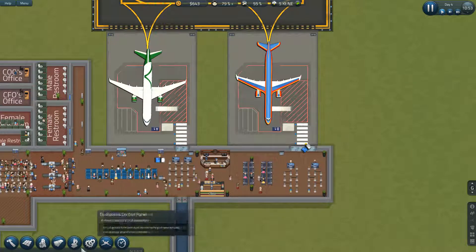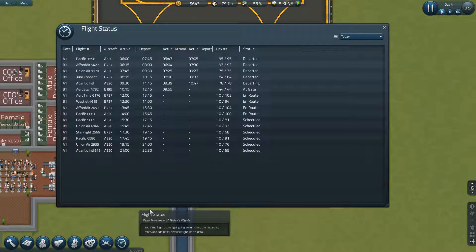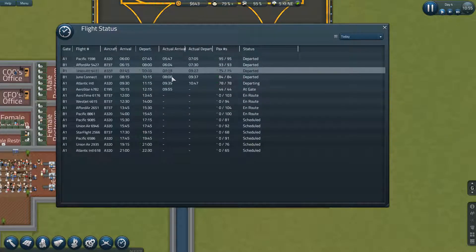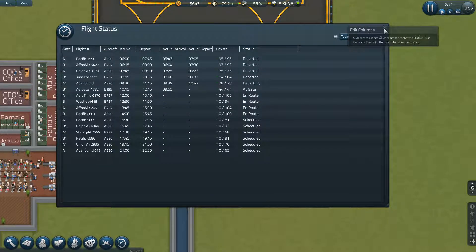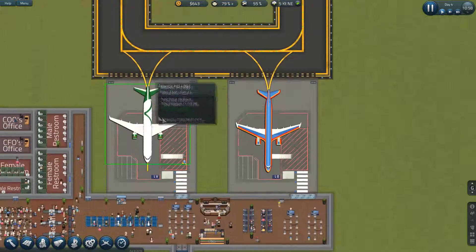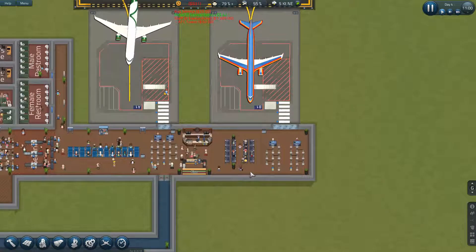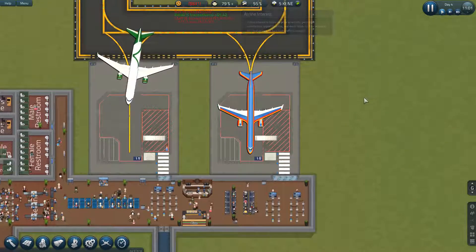So we arrived 20 minutes late — I think it was that flight that was late in. Let's just double check. Atlantic International Gate A1 — okay, so this one arrived 9 minutes late, but he is departing 28 minutes ahead of schedule, so we made up for that little delay. Hopefully that's not going to cost us too much in terms of airline satisfaction.